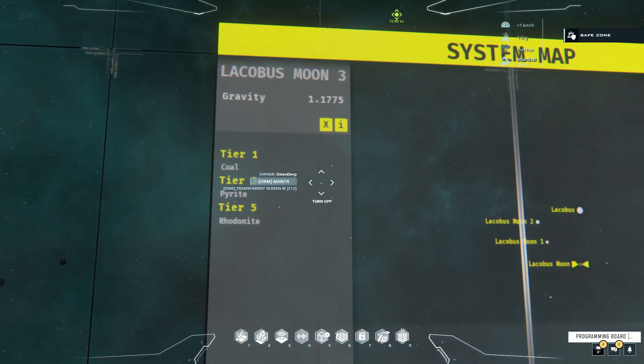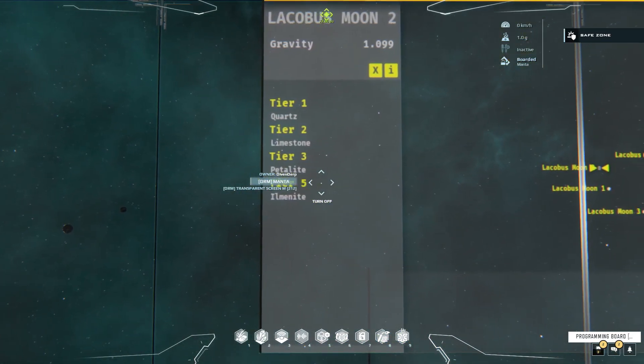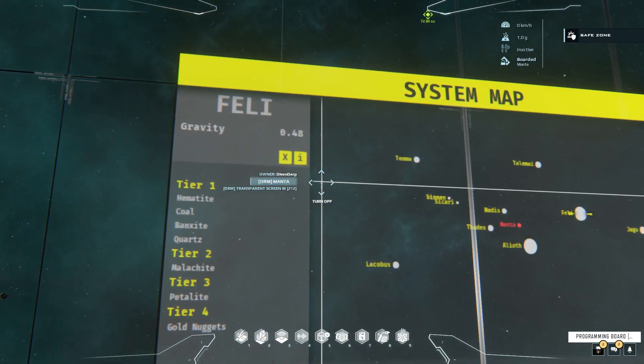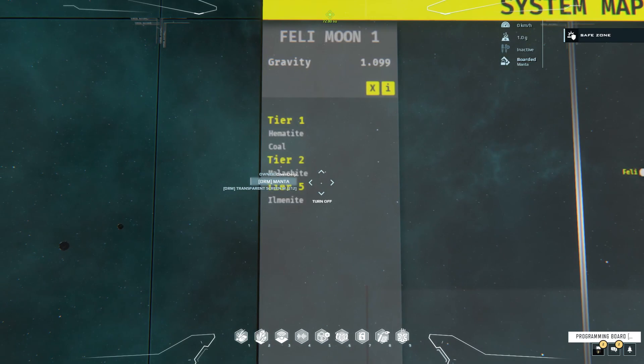You can click on one of the moons and get the Lackabus moon and the ore it has. Exit out — there's a little X there. Feli, more information — see the Feli moon 1, you can select it and get its ore information.